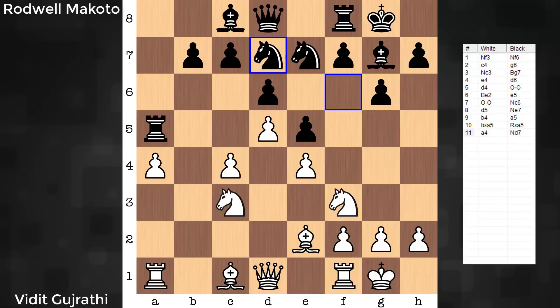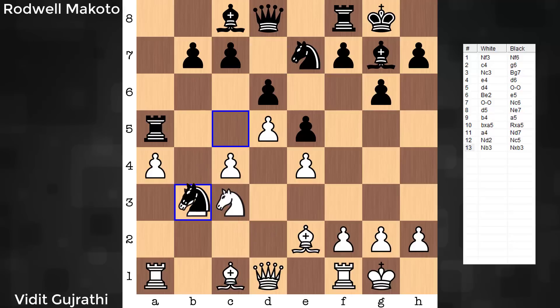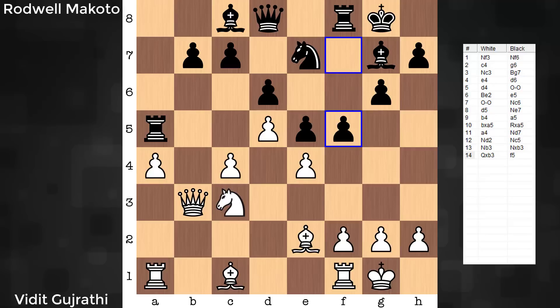From here it's Knight D7. This knight will be really strong on C5. Black is also clearing the way for the King's Indian Defense break — F5. So this piece needs to be challenged in order for white to make progress in this game. The king knight has that responsibility. They are exchanged. And as early as move 14, the most natural move in this position for black — F5 — turns out to be a blunder.